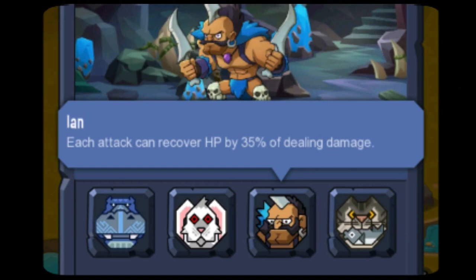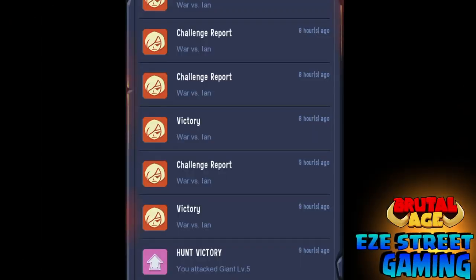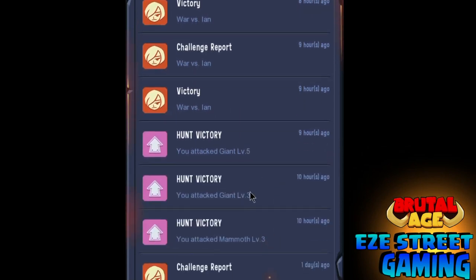Just to mention this: in a former video we didn't fully understand the 35% life steal. Each attack can recover hit points by 35% of the damage that it deals - that's Daggers' attack. That's a correction from a former video where we kind of got it wrong.